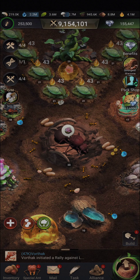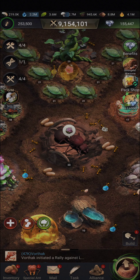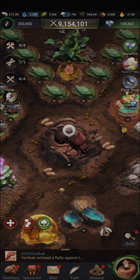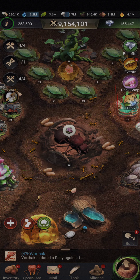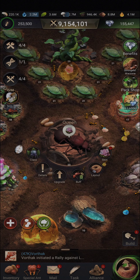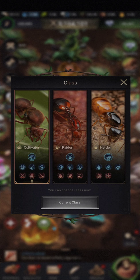Hi everyone. Today I'll be talking about classes and changing classes to sync with your Warzone event. First of all, you click on your Queen and on the extreme left side you click on class. This will bring up the class menu.